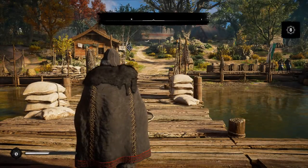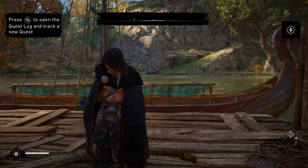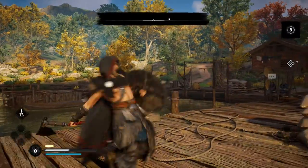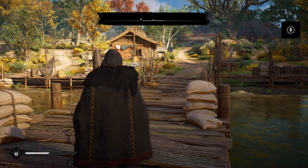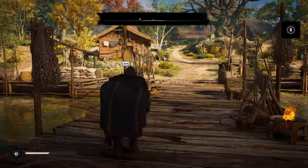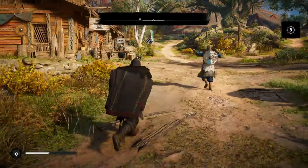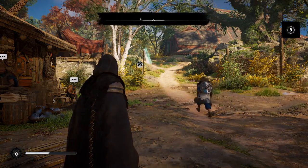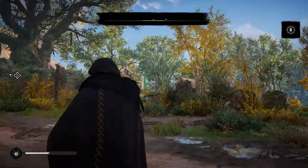Let's back out into the game. We are in our settlement, playing as a Viking. You can see our longboat right there. When we started the game, our village in Norway got taken over — we were fighting, our dad tried to sacrifice himself to save the community, which didn't really work. You got revenge, but then you and your brother decided to leave Norway because you didn't agree with what was going on.